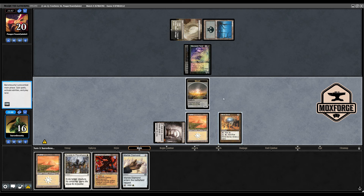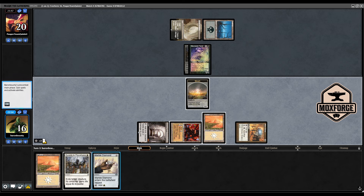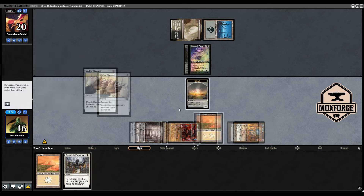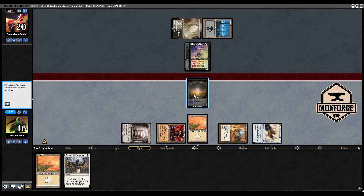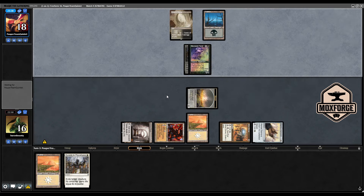Then I would like to play the Factory and have it active next turn, and get some Marble Diamond down. We are a bit open to a Vindicate next turn on our Angel, but I think it's the best play. If we had just flipped this, we would have opened up for discard and Vindicate, so I think this is a bit more stable.